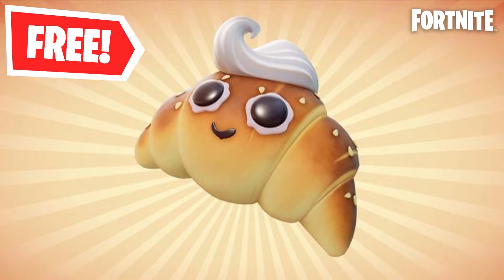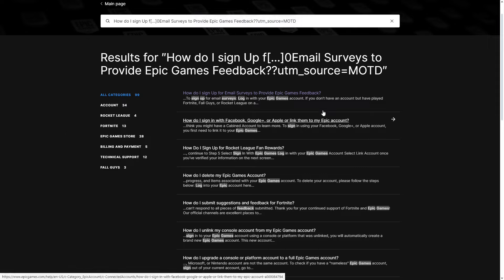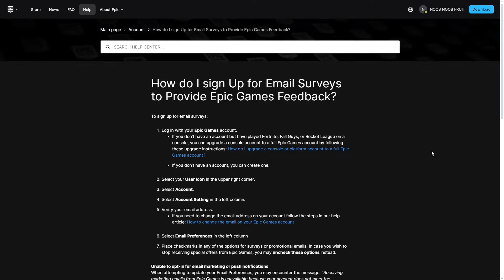The first link is going to take you to this website right here, which is basically a FAQ website showing you exactly the steps. You're going to want to click on the first one that says: 'How do I sign up for email surveys to provide Epic Games feedback?' Here you'll see all the steps you need to take to open up your Epic Games account, go to your settings, and find where you can check the email preferences.